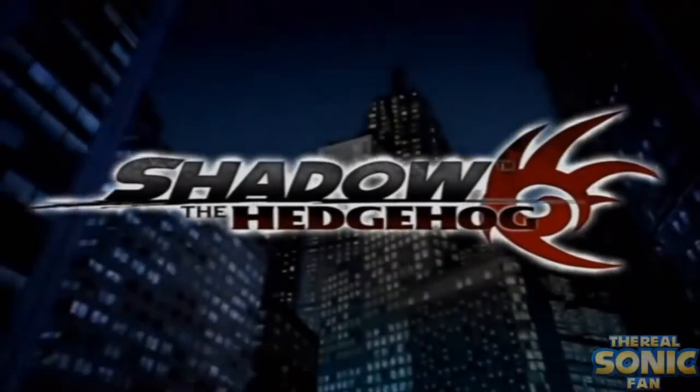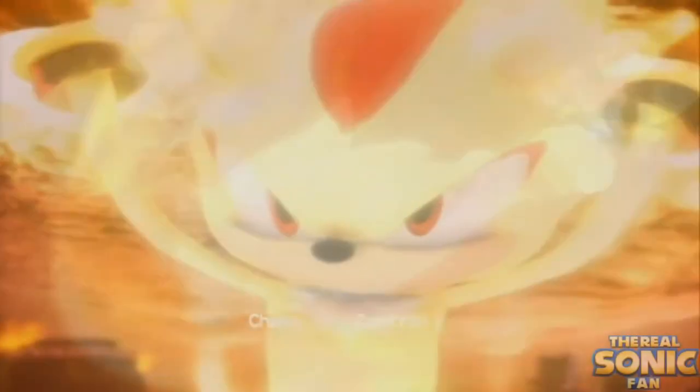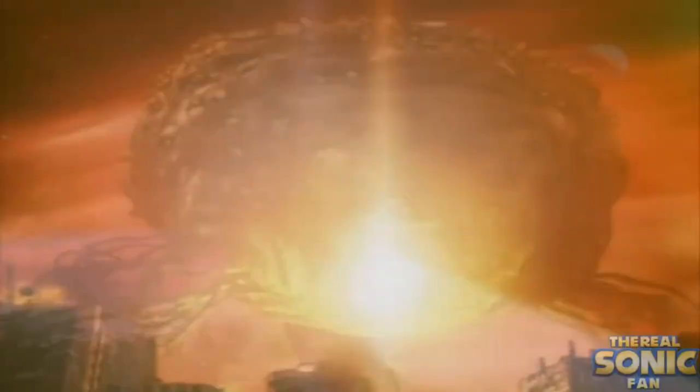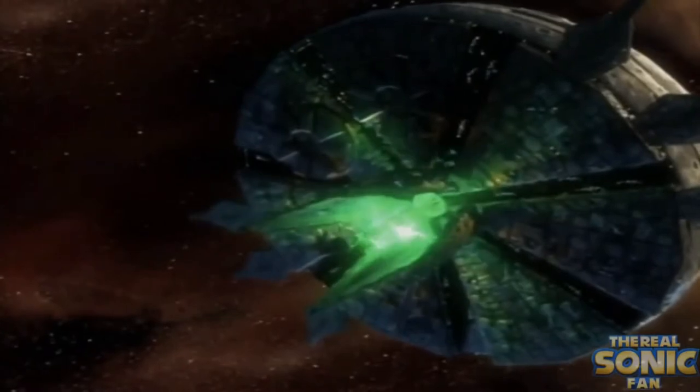Much later, as depicted in Shadow the Hedgehog — the video game — the Black Arms returned and tried to use the Ark to destroy the planet and capture the humans to use them as an energy source. Shadow, though, was able to reclaim the Ark, defeat Black Doom, and use the Eclipse Cannon as Gerald had intended it from the very start — to destroy the Black Comet and the Black Arms race.